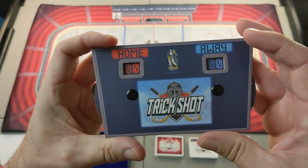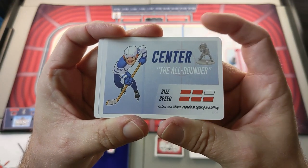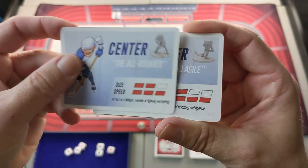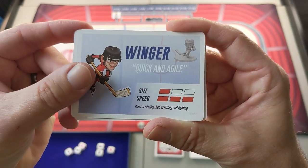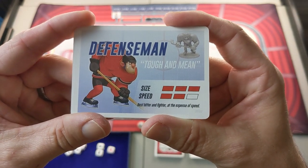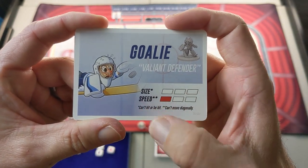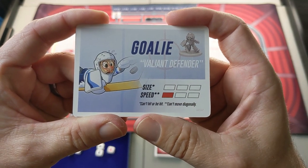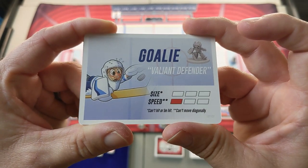The home team will be red for this game. Each player type has stats: the center has a size of two and a speed of three. The wingers are the small guys with a size of one and a speed of three. The big defensemen are the largest with a size of three and a speed of two. And then we have our goalie — he doesn't have a size rating because they can't be hit or throw a hit and can't move diagonally. The speed is only one because they stay in the crease during the game unless you pull the goalie near the end.